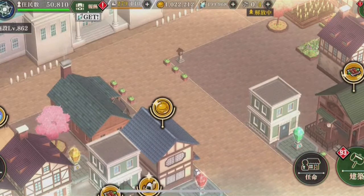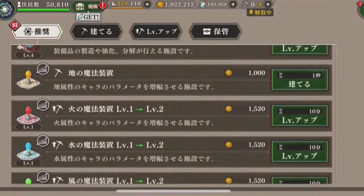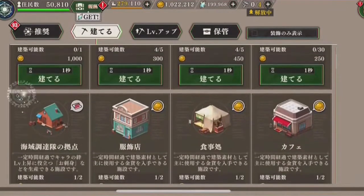You're able to look at the different buildings available. Different buildings give you different things — for example, one gives you gold, another gives you magicules which are used to level up your characters. You're able to implement various other types of buildings as you can see here.